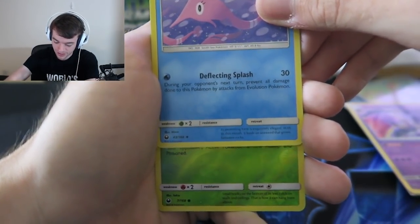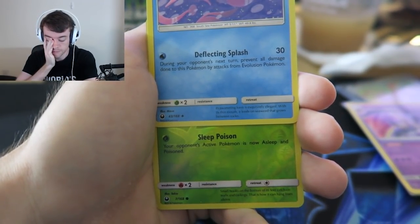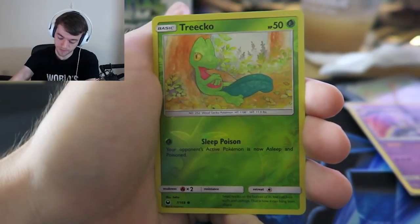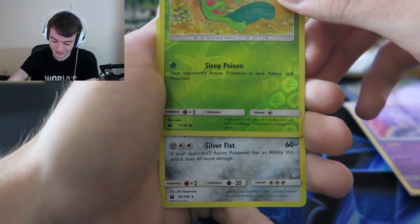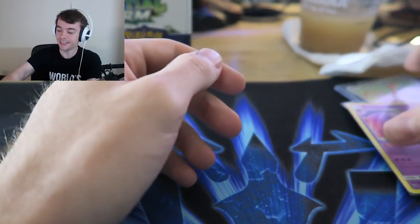A rainbow energy would be awesome. Gorobus, a reverse is sleep poison. It's not Bellsprout - Trico. I would not have guessed that. And our rare is - another Registeel. Registeel. Registeel.